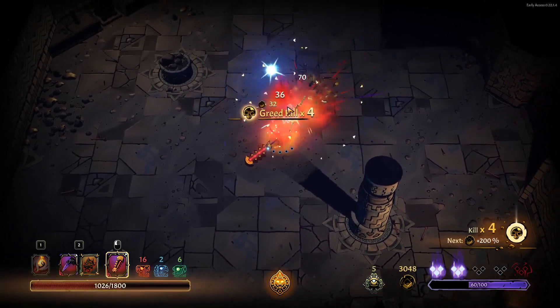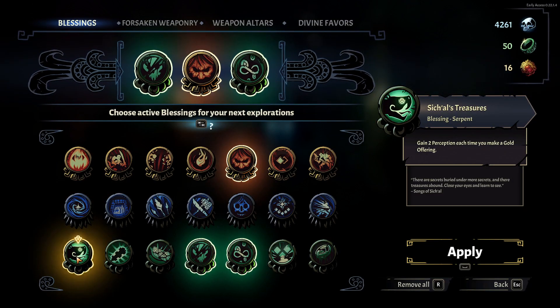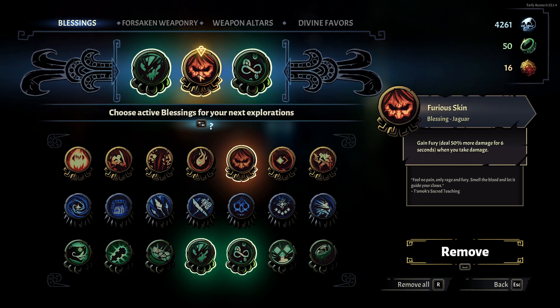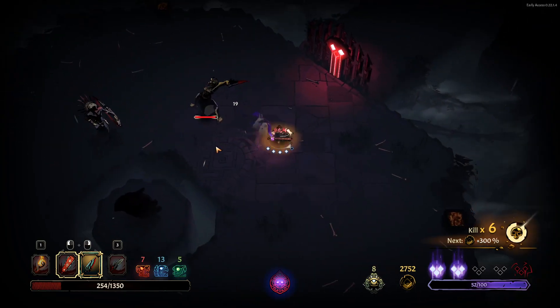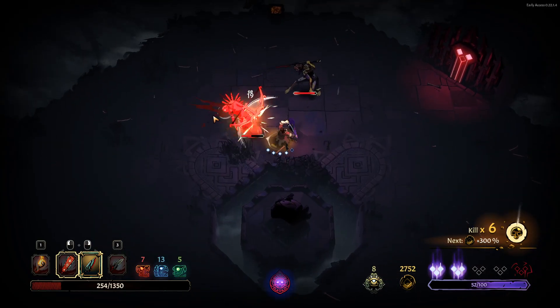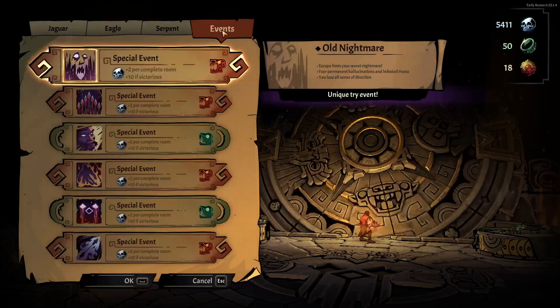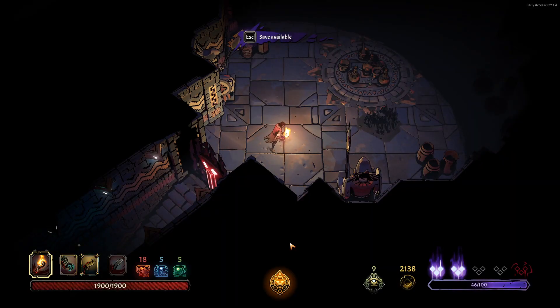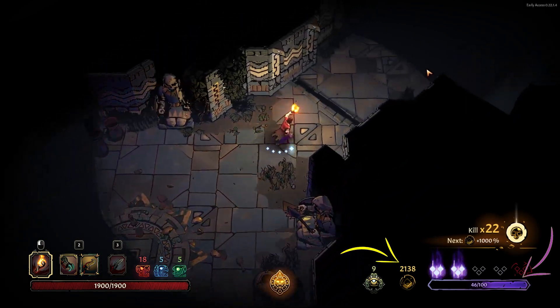Treasure is considered to be gold found on the ground or in jars, and also items dropped by killed enemies. After a few runs you will be able to buy blessings — these give you permanent bonuses for the entire run. To get access to blessings you will need crystal skulls, which you get by freeing enemies from the shackles of their mortal existence, or by going through special events on the mission selection screen.